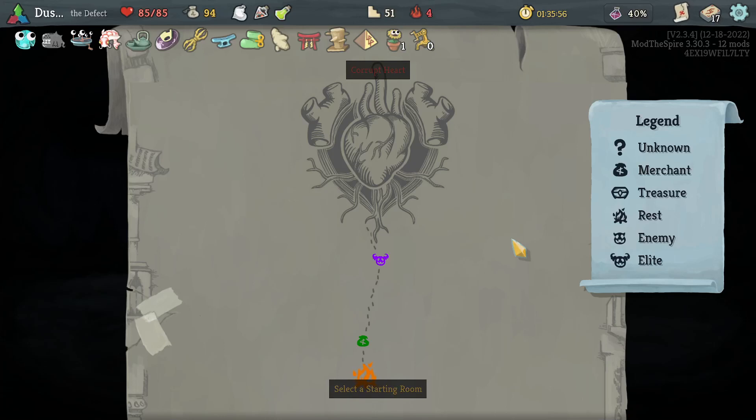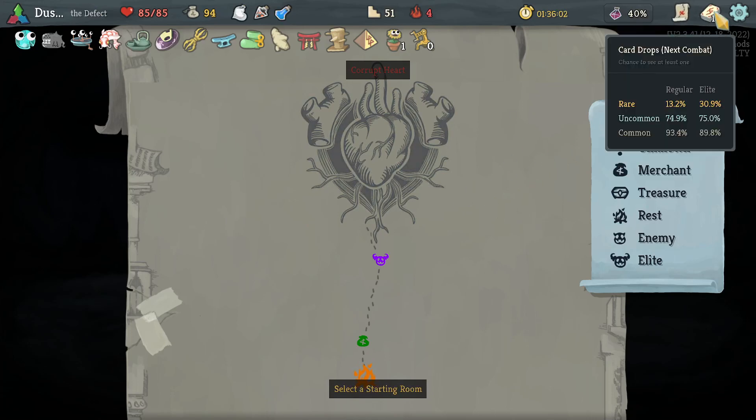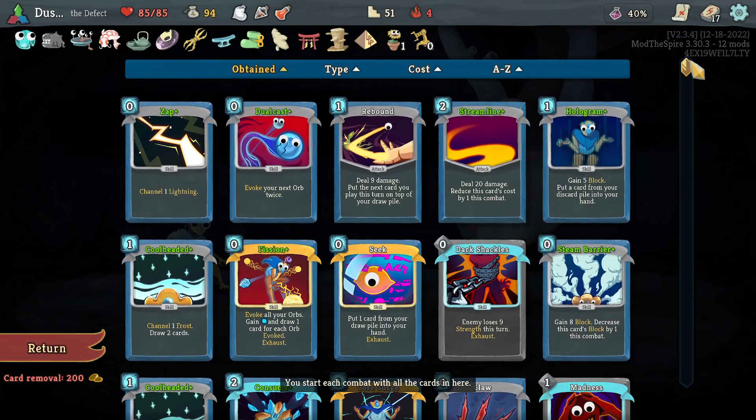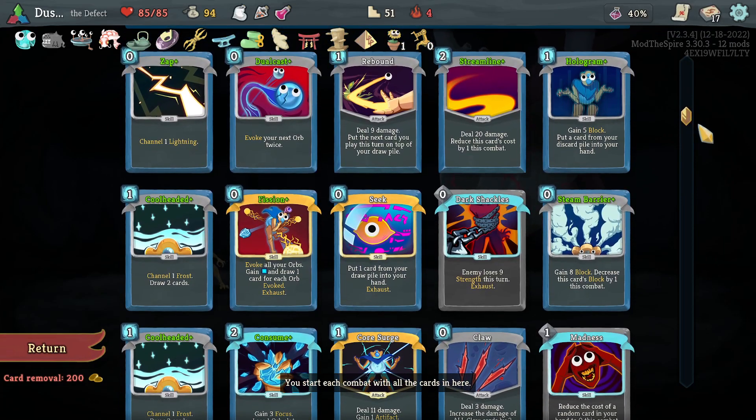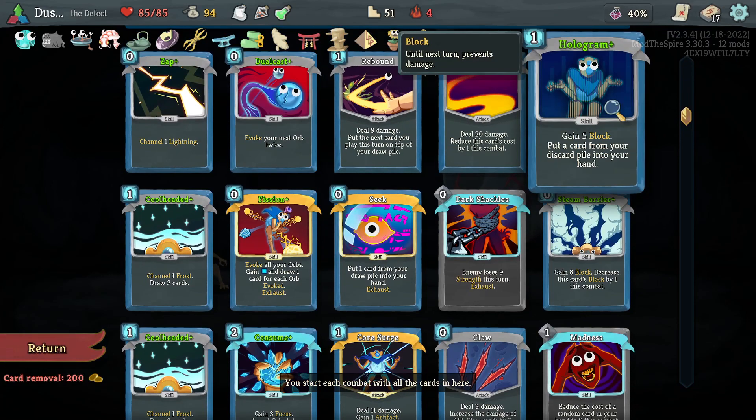Hello everybody and welcome to Slay the Spire, playing as the Defect on Ascension 4. This is the final act and what a run it has been. It's as if every single act we were playing a different deck. In Act 1 we got Rebound, Streamline, Hologram up front.